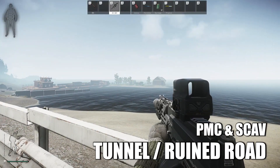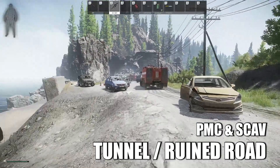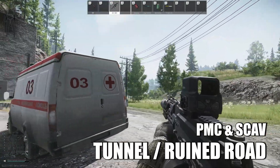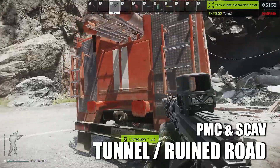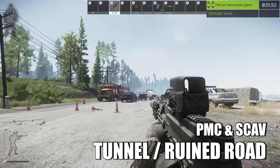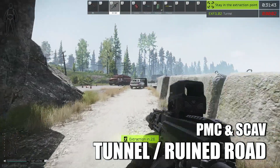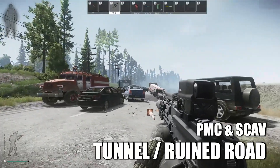Now we have the tunnel extract, which is also a scav extract known as Ruined Road. Just past Scab Island, you'll run past all these vehicles. You just walk up to it and begin extracting. If you're a scav with the Ruined Road extract, run along the left-hand side and you'll begin extracting there as well. PMCs can also extract at the Ruined Road, which gives a little bit of cover from the surrounding area.